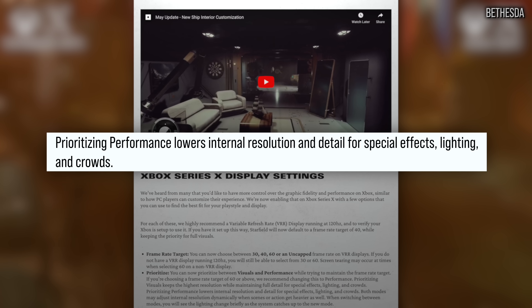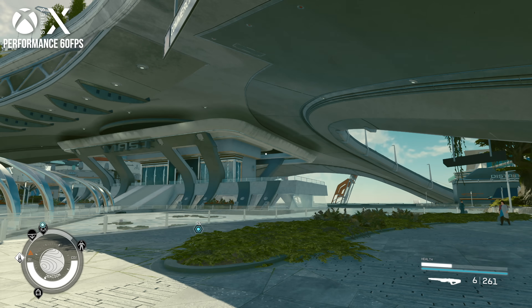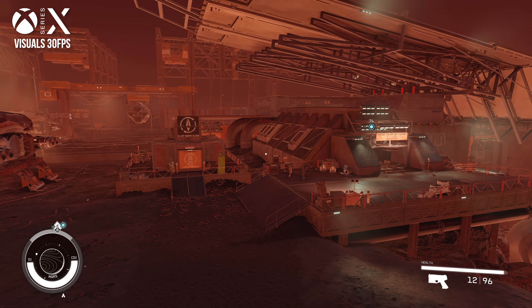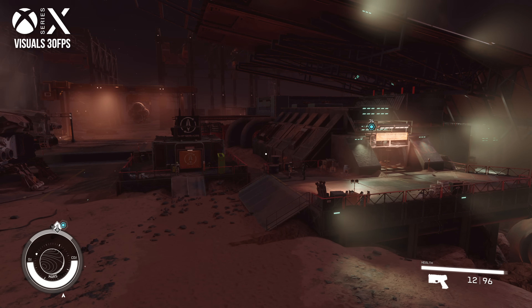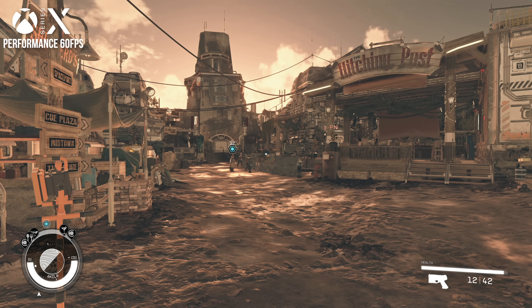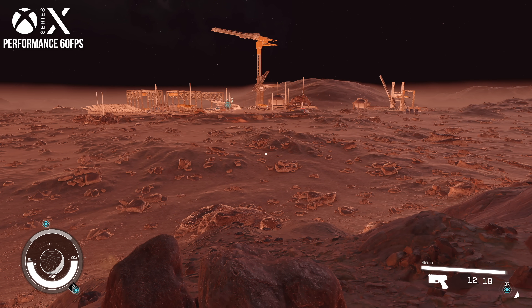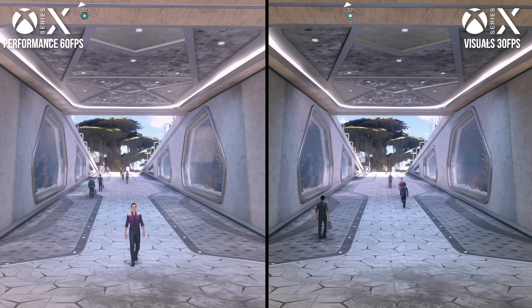Beyond any settings tweaks, Starfield reacts somewhat curiously when you actually change the game's visual settings. In some environments, especially on Mars, we see dramatic lighting changes when swapping between settings — notice how bright and shiny everything is, with the lighting settling down over time. I believe the global illumination is just taking time to accumulate and display correctly when we swap settings. Indirect lighting can look incorrect or broken while this occurs because Starfield uses a real-time GI system, so the game can't just rely on GI bakes.